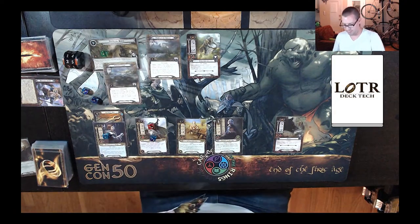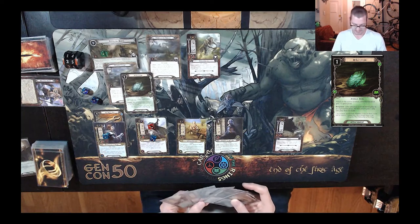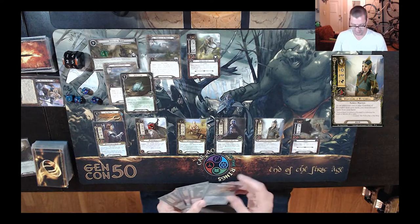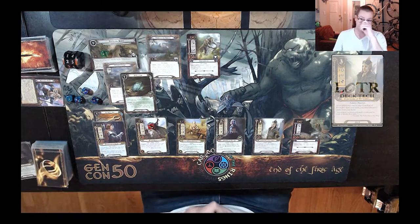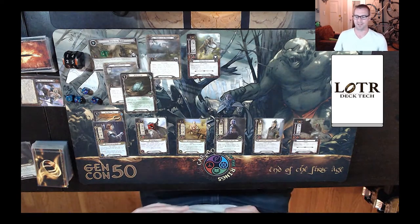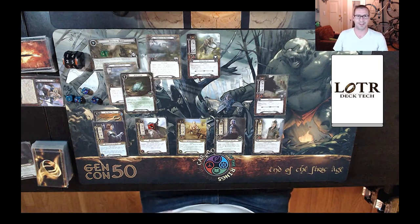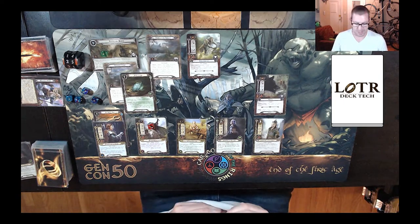I could spend one for an Elfstone on the Gladden Fields — that extra point of progress is going to help. And I'm going to spend three early to get a Guardian of Rivendell in play. I will discard Thror's Key and a second Warden of Healing. This encounter deck is not too bad about direct damage to all the allies — it does dish out some damage, but not usually Necromancer's Reach style or the brigand that does damage to all your allies, so probably be all right.